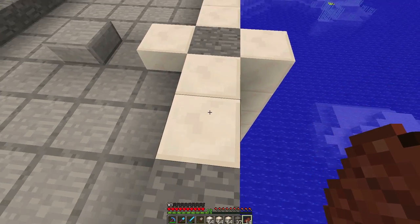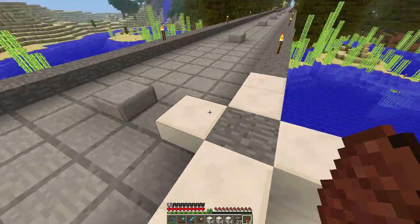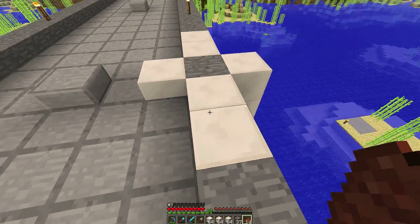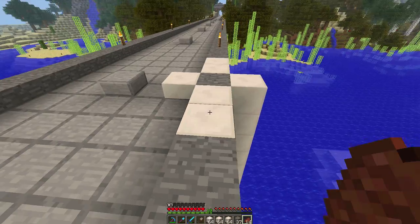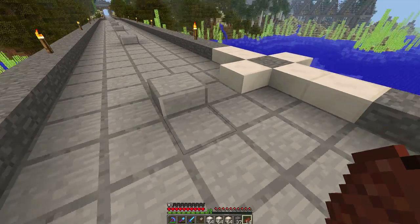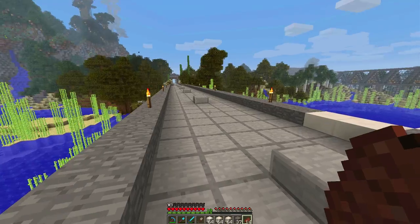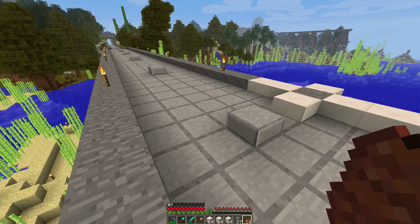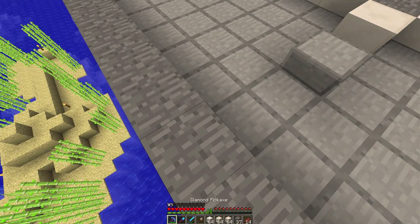Instead we're going to do two blocks this way, two blocks that way. These little pillars are spaced out 10, and then at the end each one is spaced out by seven. Once it's all built up, it'll look pretty cool. I think that should be good.